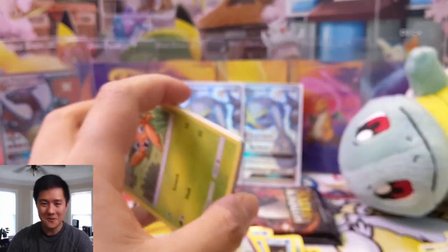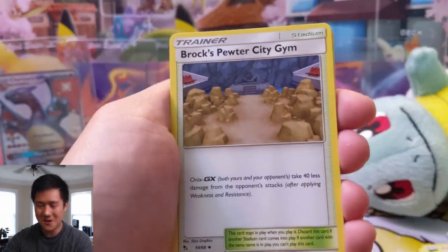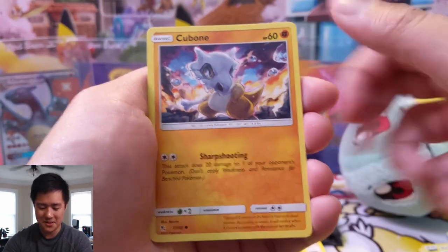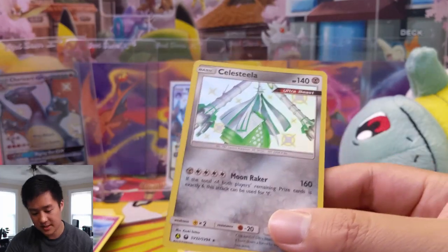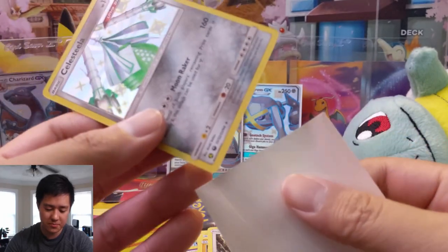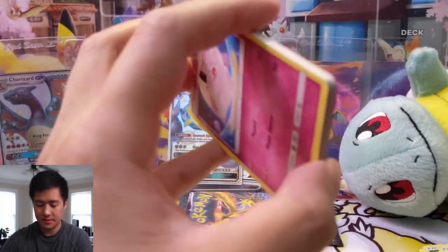We pulled the Charizard — I'm sweating right now, I think I need to go take a shower after this! Chansey — the Discord has already blown up even though there's no way they know what I pulled. Cubone, Voltorb, Geodude, Eevee, Clefairy, and Celesteela. That Celesteela card has a cool mechanic but it's just not usable — I'm not sure how you can balance it, but it's a cool card.